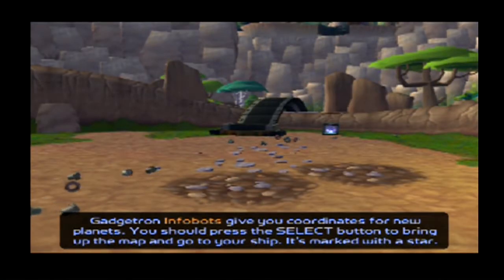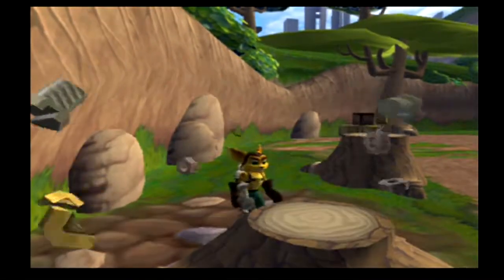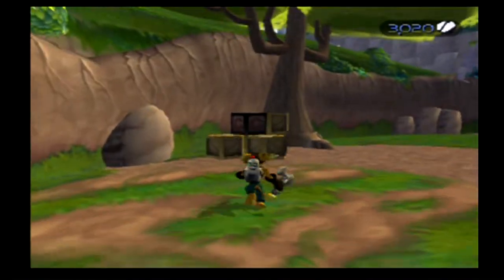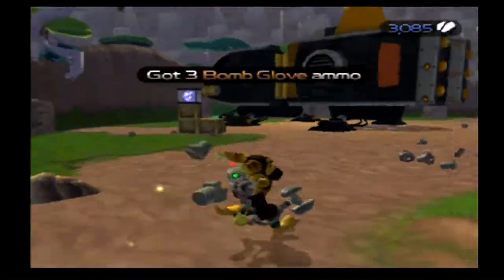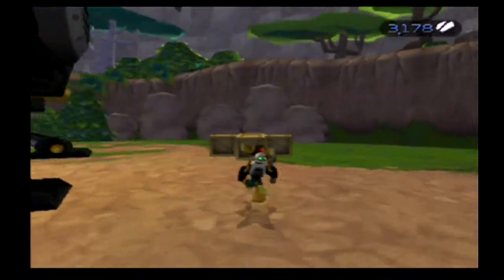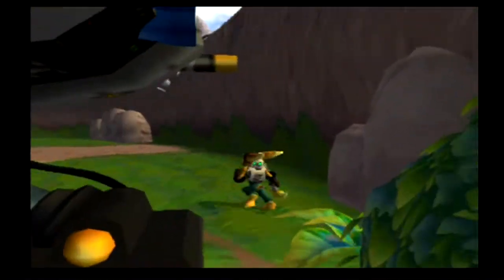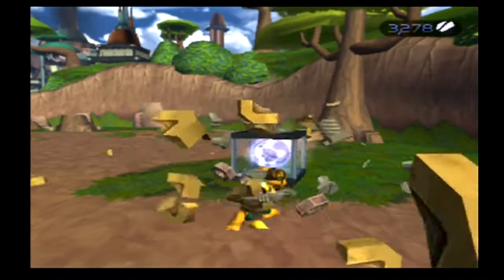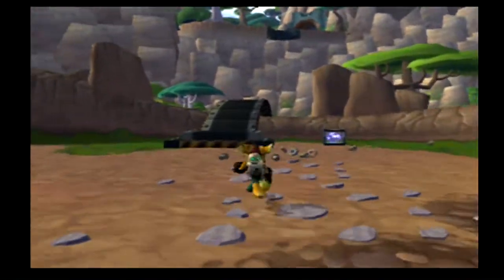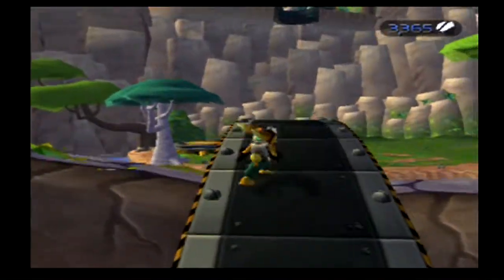Gadgetron Infobot gives you coordinates for new planets. You should press the select button to bring up the map and go to your ship - it's marked with a star. Our ship has a star, that lets us know where we started. With what the time is now, I think I'll just go back to the ship, but I won't go in it or anything - I'll just stop there. Because we got more to do in a bit - gotta break open some more crates and everything, because we're not done with this world. There's more we can do. You're going to have to go to almost every planet eventually to either get information and gadgets and other little things.